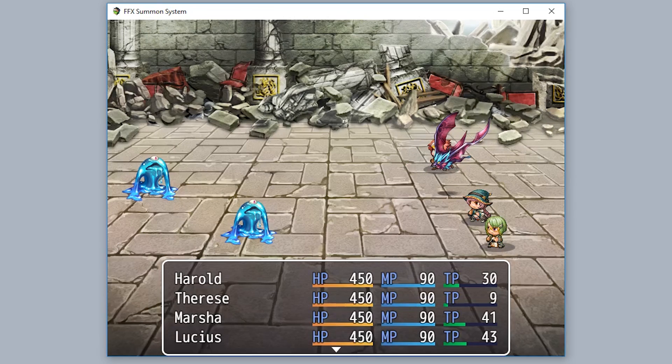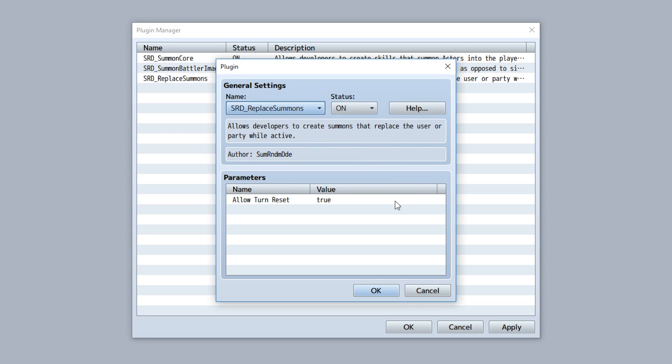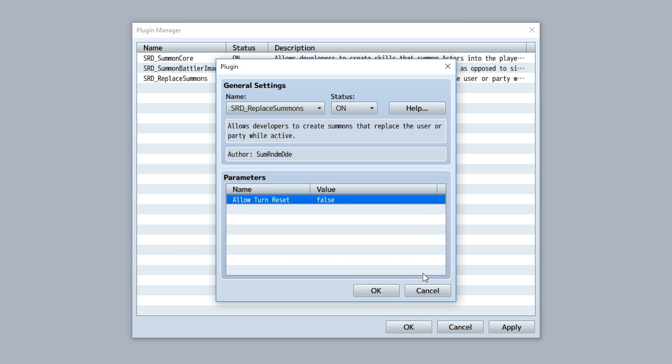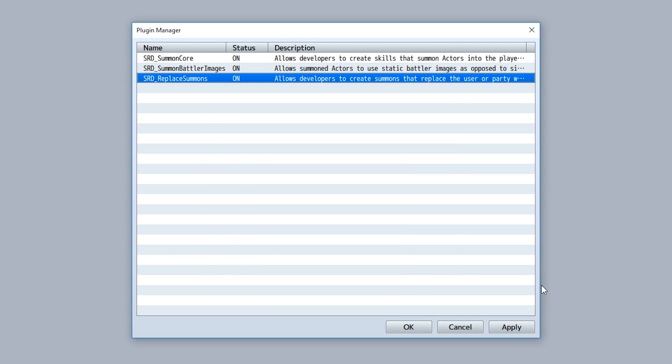There's not much else to talk about here. There is one last thing, which is the 'Allow Turn Reset' parameter. Once set to true, it makes it so that when a party replacement skill is used, it will end all the turns. If you set this to false, it will discontinue turns normally. So yeah, it's up to you what kind of style you want to go for.